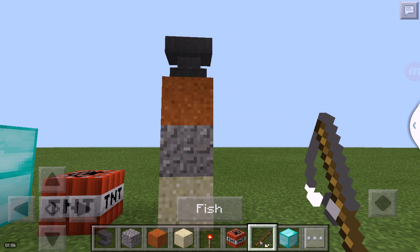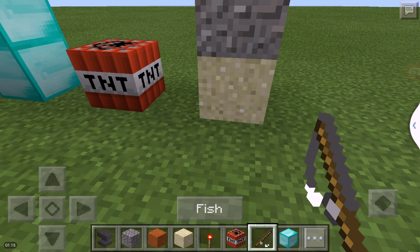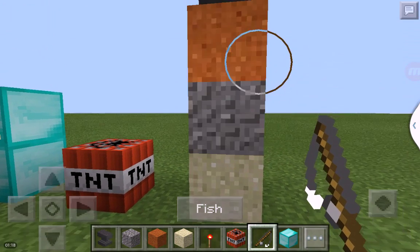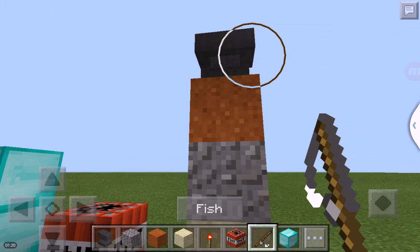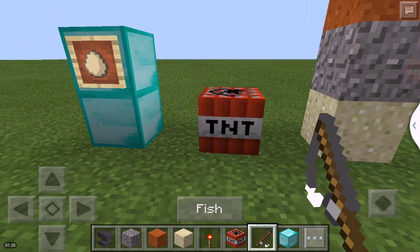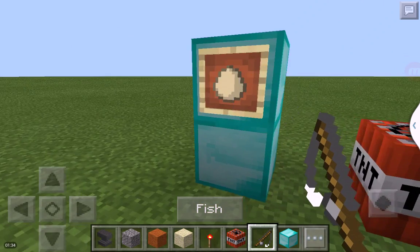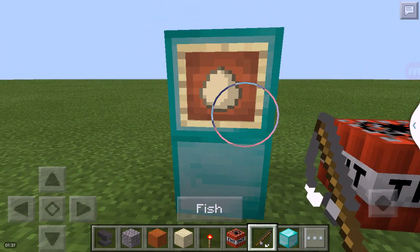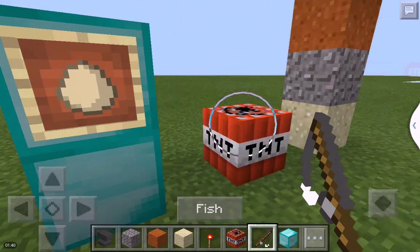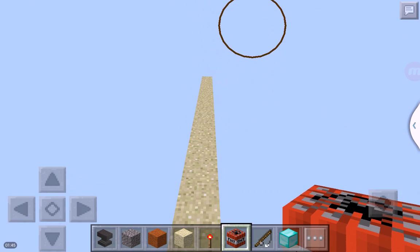The fishing rod can fish any blocks that have gravity on them. Examples are sand, gravel, red sand, and an anvil. It can also fish an exploding TNT, which is awesome. And you can fire it out in the air at any kind of mobs in Minecraft Pocket Edition.